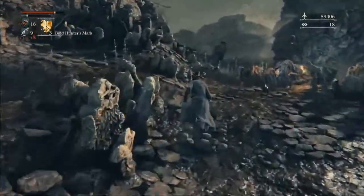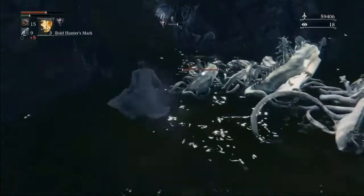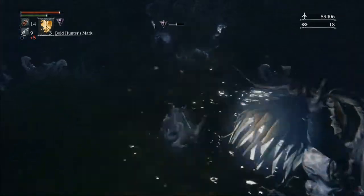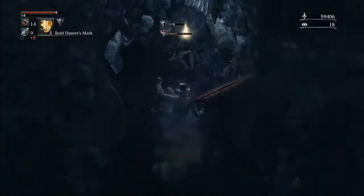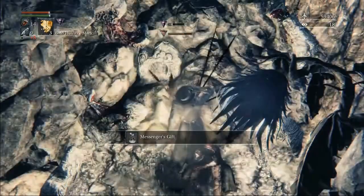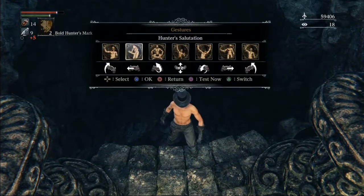In the frontier, before Amygdala, we have one pickup — it's this flower item. I think it's just another hunter's tool, but it's a huge drag. Since we don't have a sedative anymore for this run, you can opt to cannon this winter lantern, or just do what I do here. We'll do frontier skip like usual, and then go straight to Amygdala.